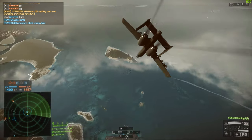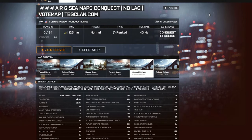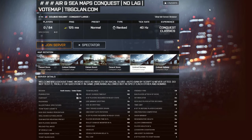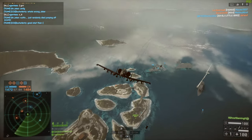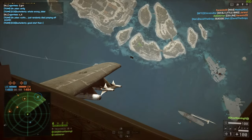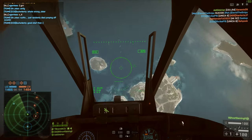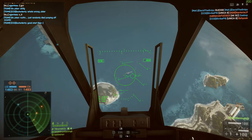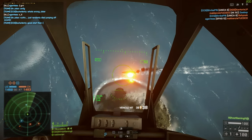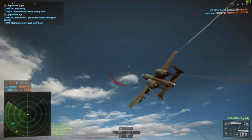Coming in at number five, we have TBG Clan's Air and Sea Maps server. This is 64 players, 1,400 tickets, and it basically rotates between three maps: Paracel Storm, Golmud Railway, and Hainan Resort — three of the more enjoyable jet maps. If you're looking to improve your skills at flying the attack jet or the stealth jet, I can highly recommend this server. And as the name says, sea maps as well, so if you're more into boats or ground vehicles, this is a great server for that too.